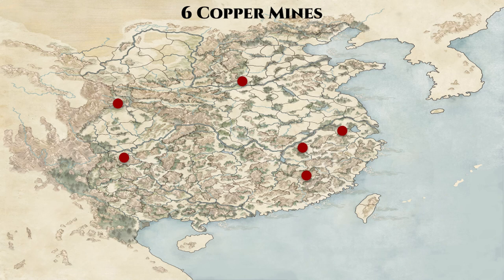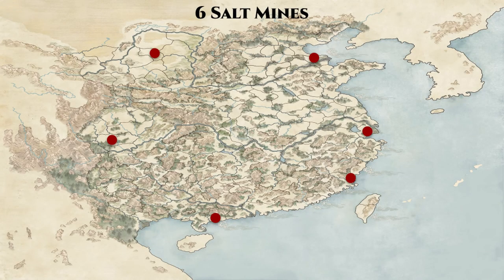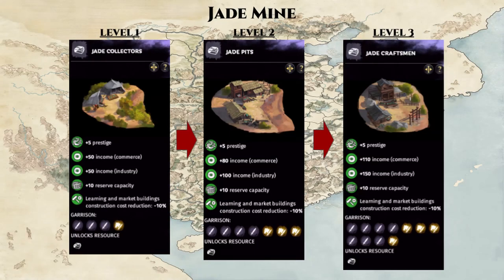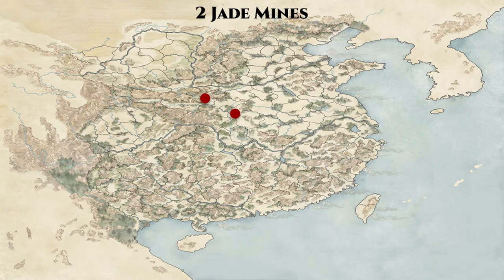Next, we have the Salt Mine, which is a linear building chain. The only notable feature is that at level 5 it makes a 150 industry income jump instead of the standard 100. There are 6 Salt Mines, mostly near oceans. Following that, we have the Jade Mine — a rare county that produces both commerce and industry income from the start. It branches at level 4, where you choose between a more industry income-focused route or a more commerce and trade-focused route. Both are great choices depending on which income source your kingdom favors. There are only 2 Jade Mines: Nanyang and Chang'an, both in central China.